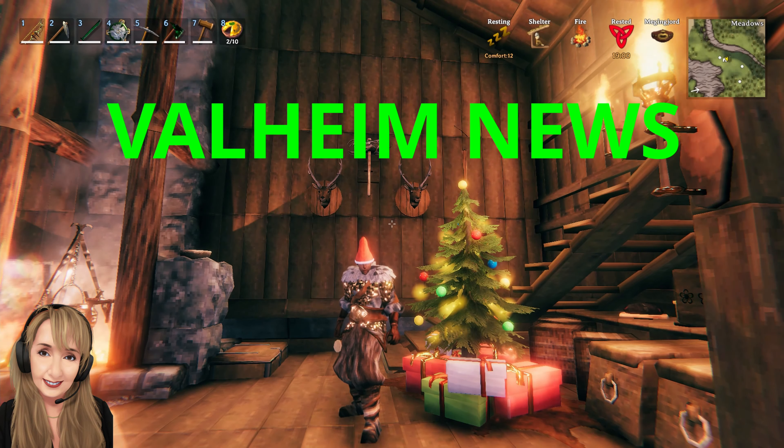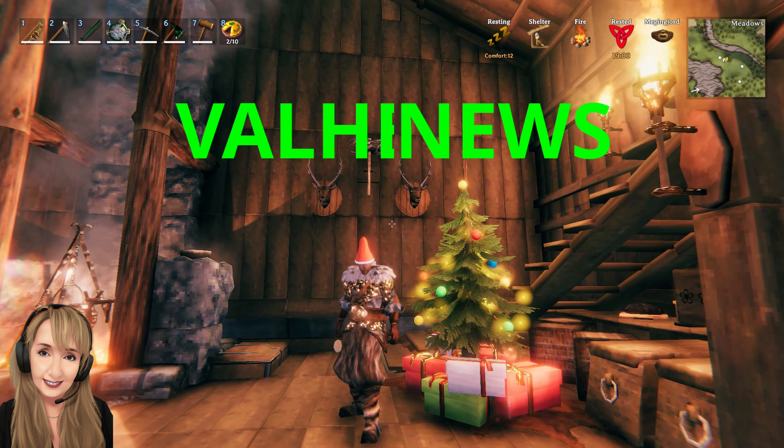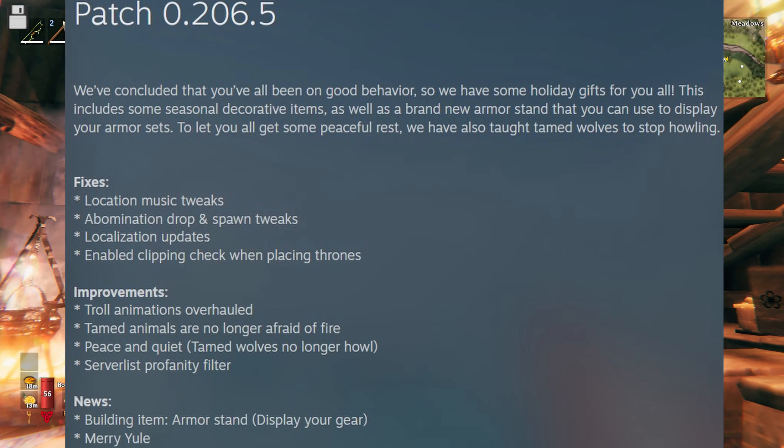Happy holidays from the team at Iron Gate. Today we get patch 0.206.5. They say we've concluded that you've all been on good behavior, so we have some holiday gifts for you all. This includes some seasonal decorative items as well as a brand new armor stand that you can use to display your armor sets. To let you all get some peaceful rest, they have also taught tamed wolves to stop howling.